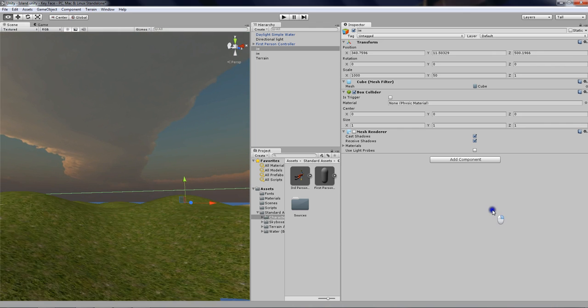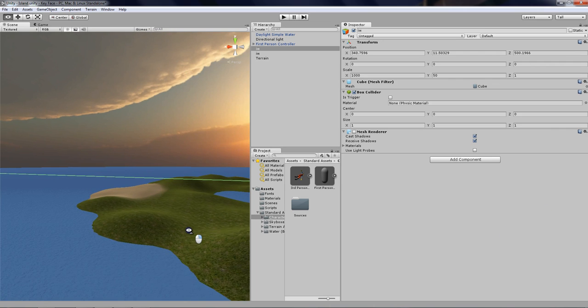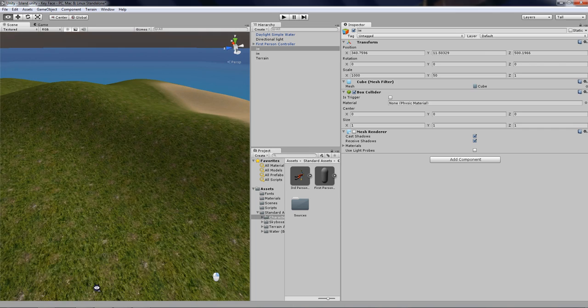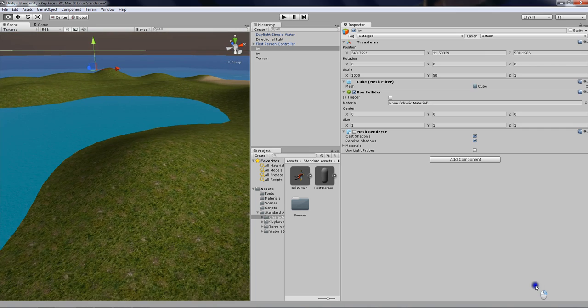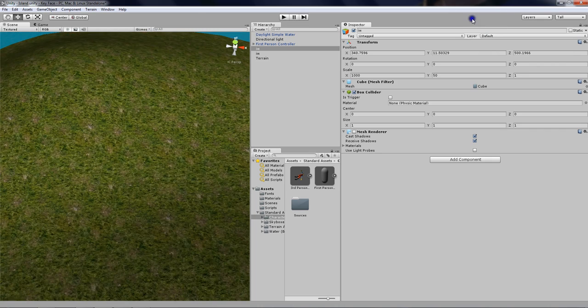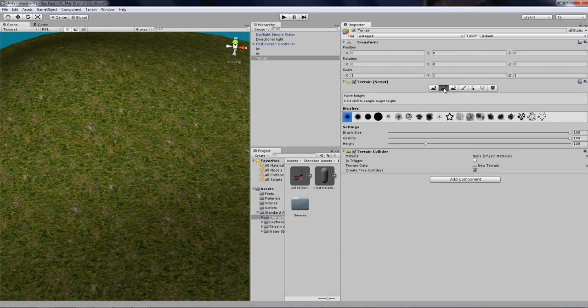Now that we've got a skybox, a player, and two invisible walls, we can get into the fun stuff. Let's create a volcano. On the Terrain Editor go to Paint Height, and then set the height to 50.